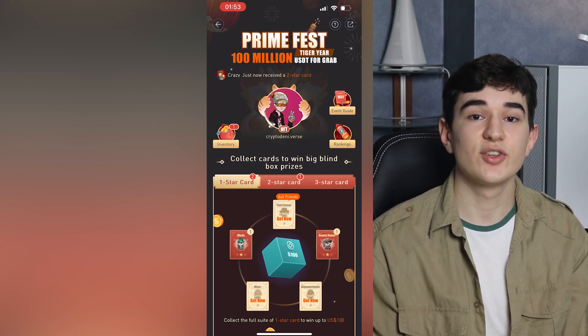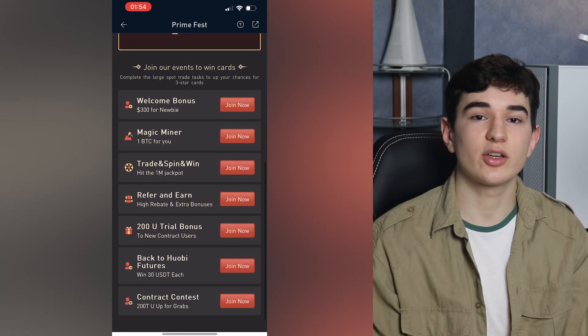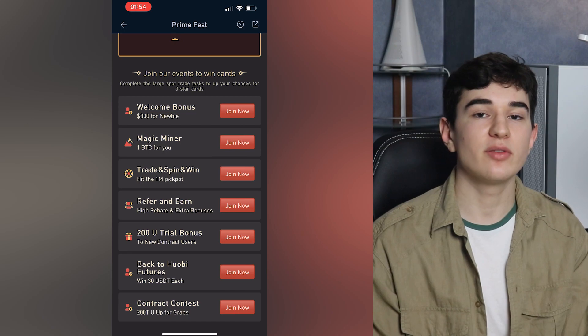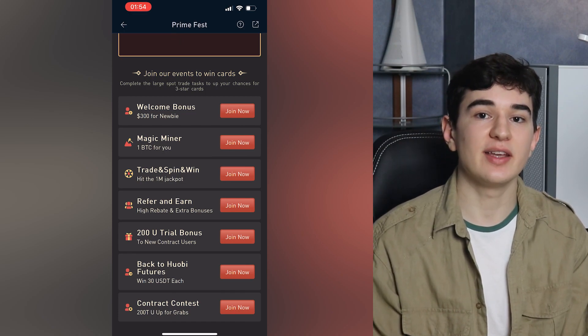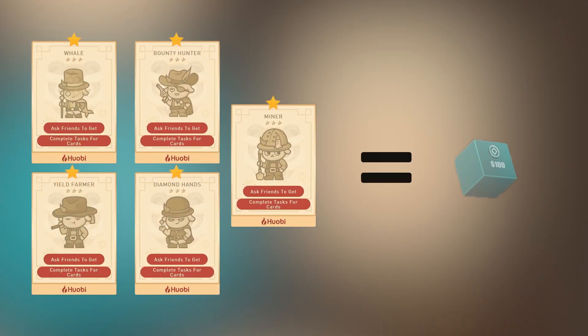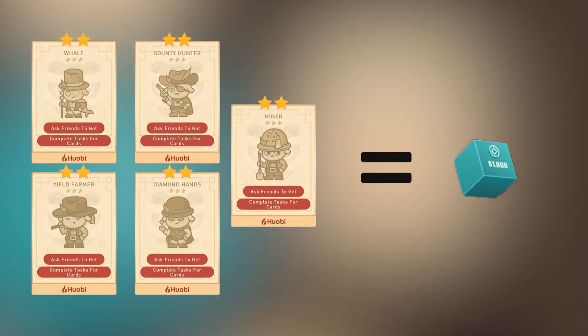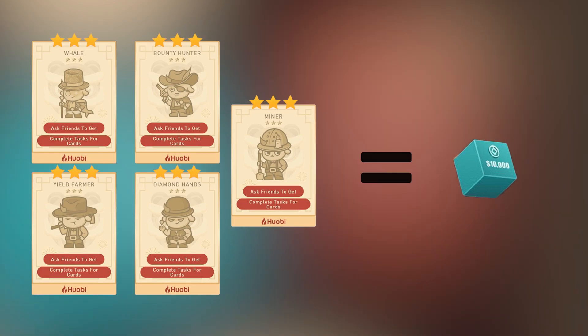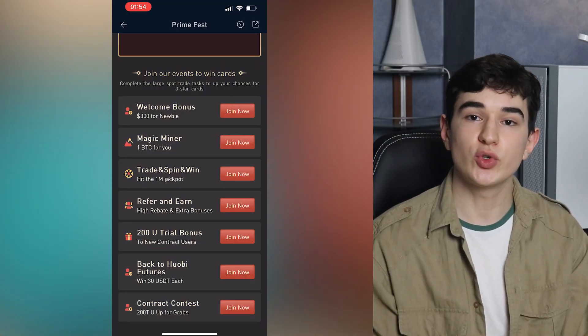By completing harder tasks, you have a higher chance of winning higher level cards. If you scroll down, you can see that there are currently seven tasks for you to complete to obtain a card. Mind you, some of these tasks are hard, but they do give you a higher chance of winning more rare cards. By collecting five cards of the same rarity level, you can generate a mystery box of that level.